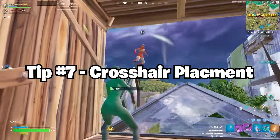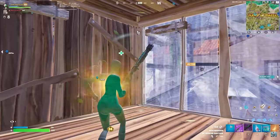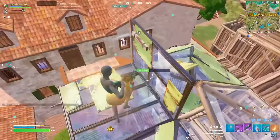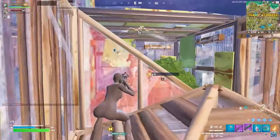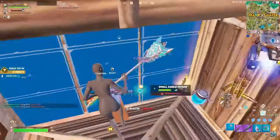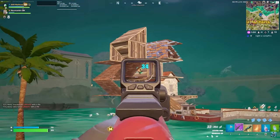The next tip is crosshair placement. If you're not practicing your crosshair placement, you are way behind. Crosshair placement helps with aim, edits, and tracking. For aim, keep your crosshair level so when you finally piece someone, you can hit that massive 150 to end the fight. If you do the least minimal movement and edit with your crosshair, it makes your edit faster and more consistent, which is crosshair placement. And for tracking, keeping your crosshair on the person throughout the fight so you know where they are the whole time also helps.